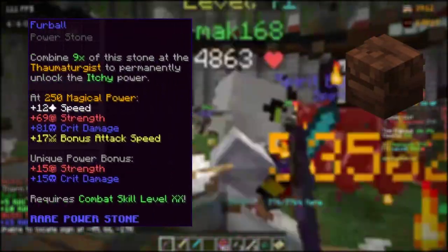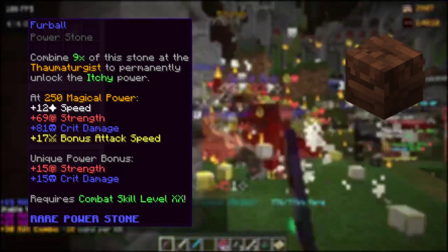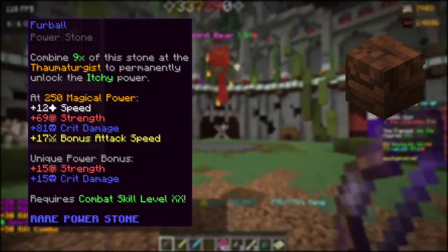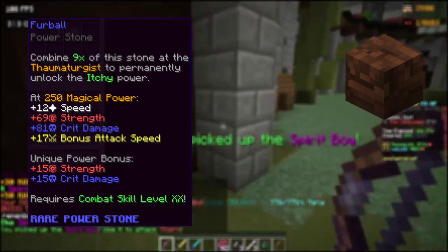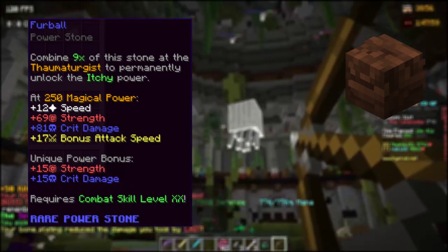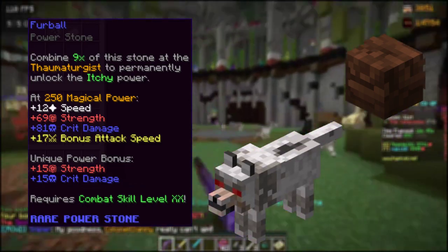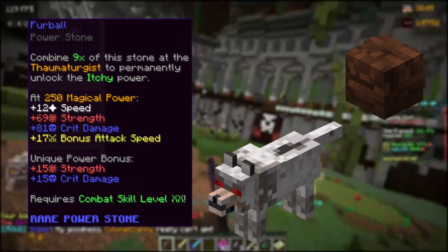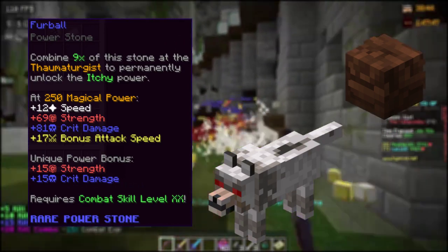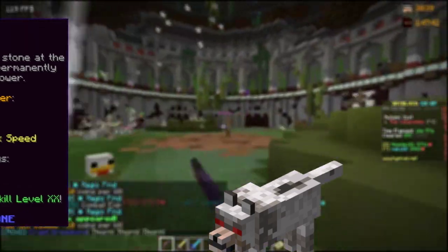The Third Ball is something for nearly everyone, as it grants 15 strength and 15 critical damage. With the magical power requirement reached, you receive 12 speed, 81 critical damage, and a bonus attack speed of 17. The Third Ball is considered an extraordinary drop from Swampack master level 3s and above. It has a combat 20 requirement and gives you the Itchy power. However, so is the price — you may pay up to 28 million via buy order, or 32 million if you insta-buy.